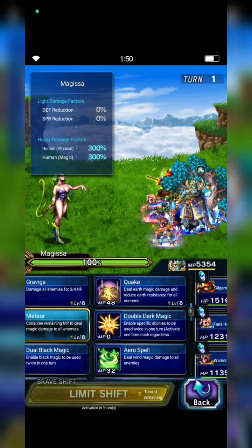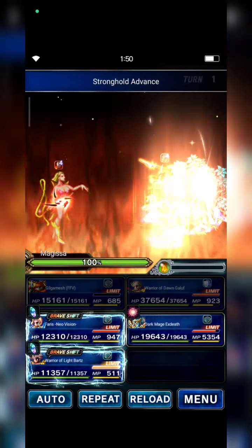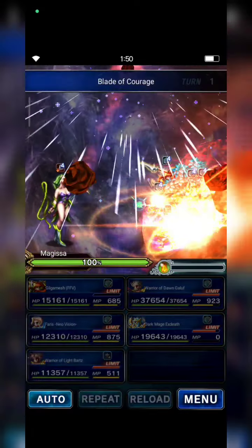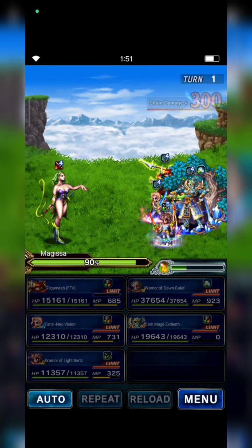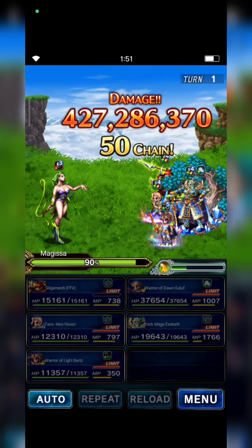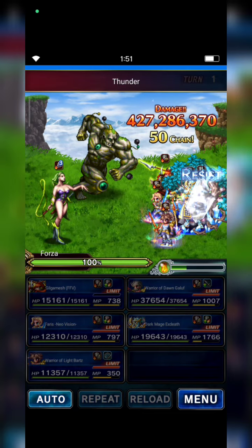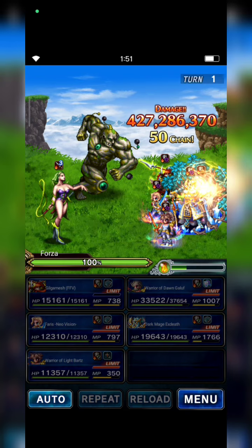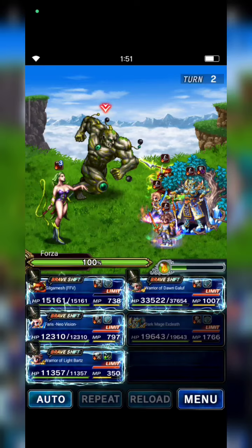XZ summons Meteor. We need to cross the 90% HP threshold so Megisa will summon Forza. From now on, I will target Forza because he's a bit bulkier than Megisa.